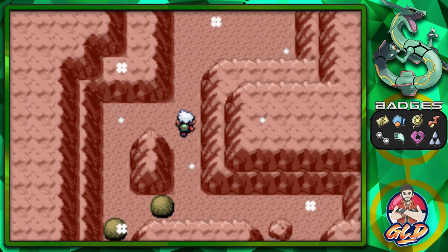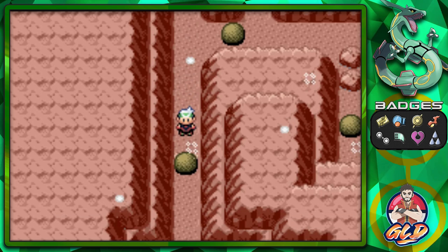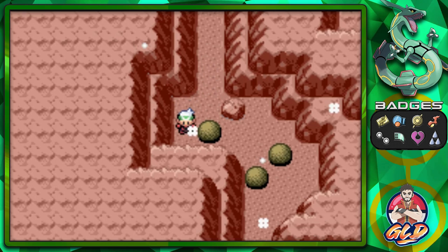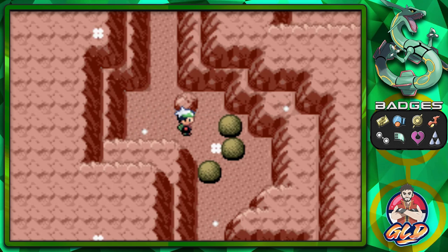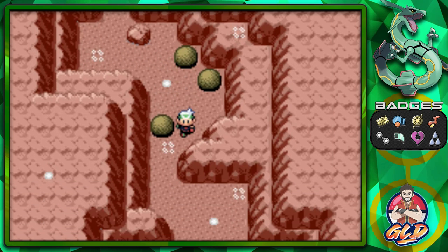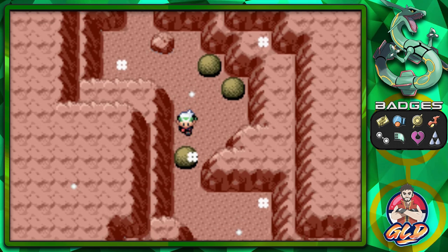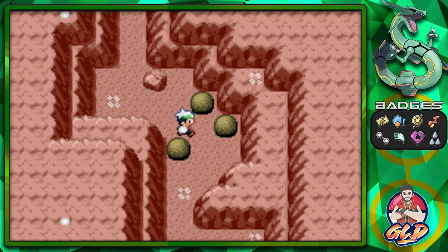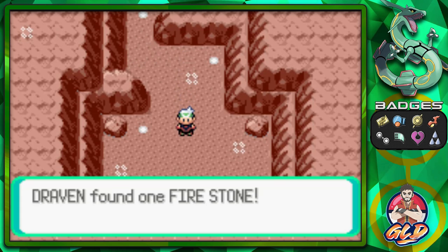Going further down you can find one or two more things, but you have to be careful when you push this boulder — you've got to be very strategic about where you place it. Looks like I need to put it right here — and I messed up. Okay, I'll be right back. We should have moved this one and not that boulder — that always gets me.